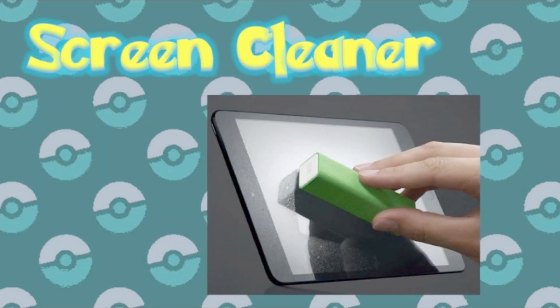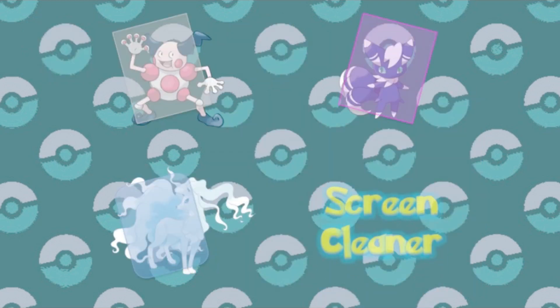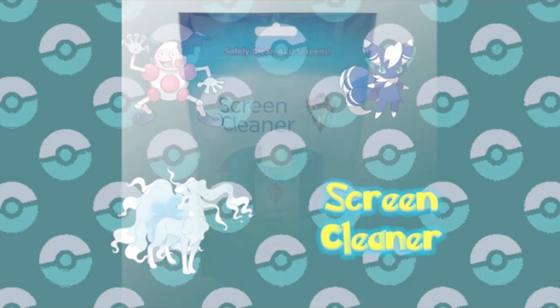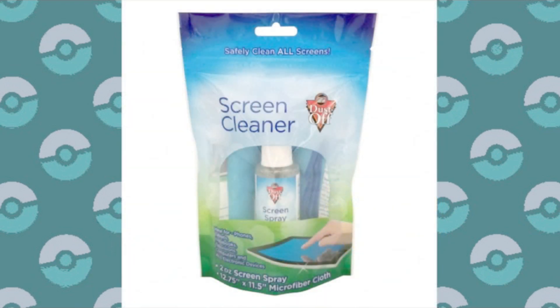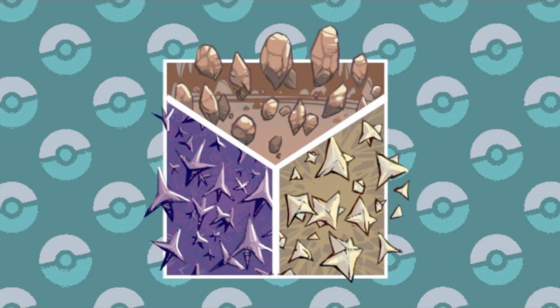Screen Cleaner is a new ability that I can already tell will be abused. When the Pokemon enters a battle, the effects of Light Screen, Reflect, and Aurora Veil are nullified on both sides of the field. I've honestly thought of this idea before but said no, you can't make that as an ability — even if the Pokemon wasn't any good, people would just keep it around to switch in and get rid of screens. But what do I know? Next thing you know, they'll be making one that does the same thing with entry hazards.